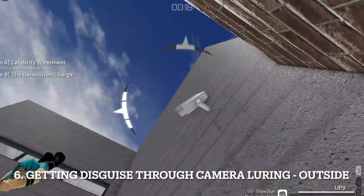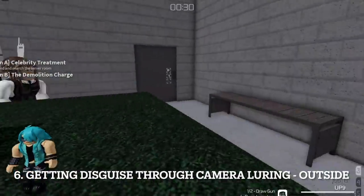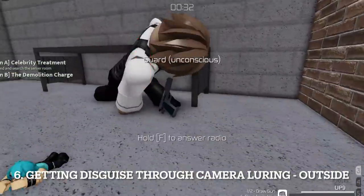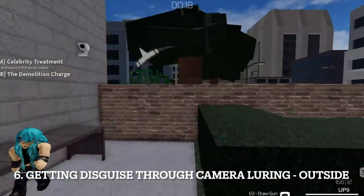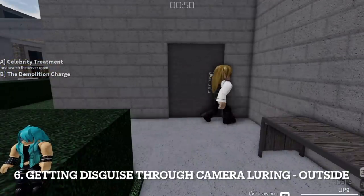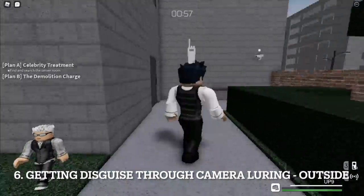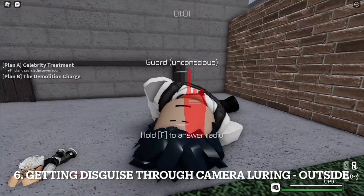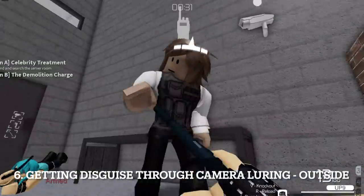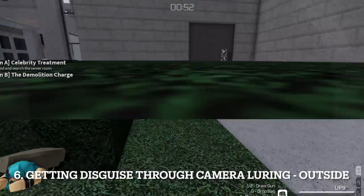You can get a disguise by luring a guard through the camera outside and then looping them. But remember, the guard only investigates the spots you lure them to. This is something to note if you want to steal a disguise safely and avoid civilians spotting the body — preferably as close to the bushes as possible. However, I do not recommend doing this on an Iron Man run, as there's a chance the body won't reach the door properly and civilians may notice them.